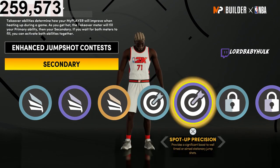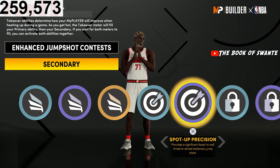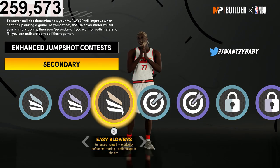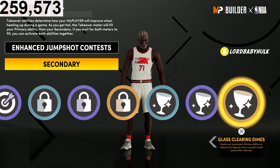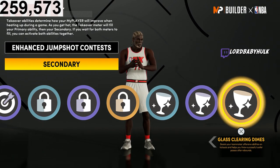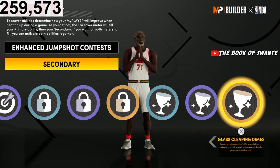You're already gonna have 23 shooting badges — I do want to pick Spot Up low-key but I'll do that later. Once you get takeovers, people are gonna start playing you tight anyway. I was thinking this one is low-key what you want if you play tools with this build — boost your teammates' offensive abilities on kickouts and helps you throw successful outlet passes after rebounds.